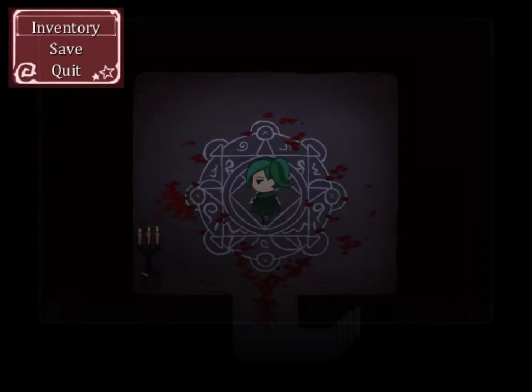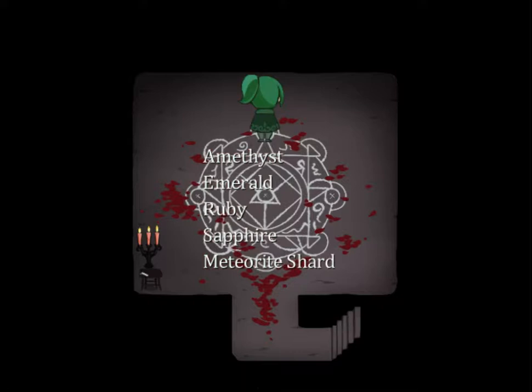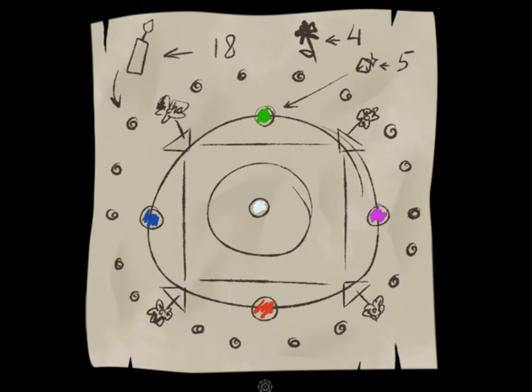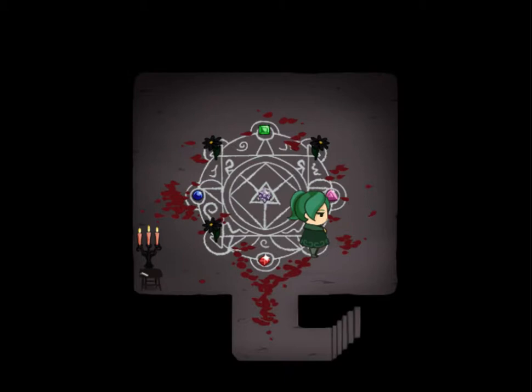Now I have to place things where they should go. We have the emerald and the sapphire. Emerald goes there. Sapphire goes there. The ruby goes here. I'm guessing the meteorite shard goes there - maybe it does. Let's take a look at that in the inventory - yep, that seems about right. Flowers are going to go here. And the candles. Now the incantation.